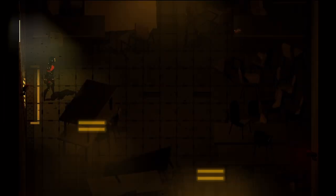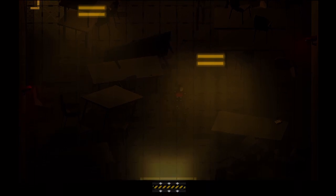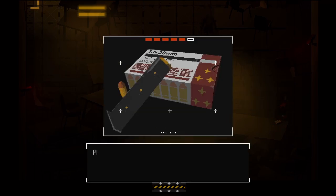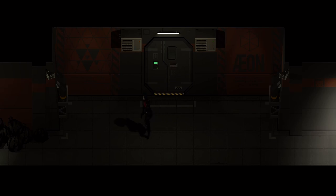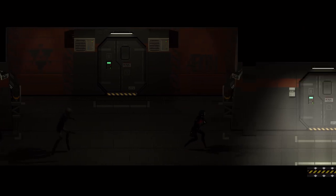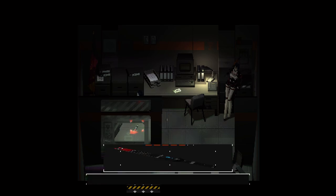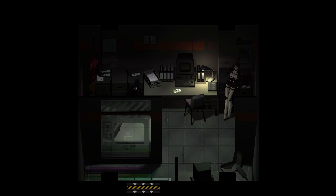This place looks pretty grim — let's creep around slowly. Four bullets — definitely take those. It looks like we don't have to engage the enemies... unless we have to. West wing key — sure.